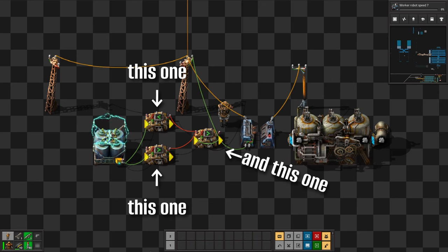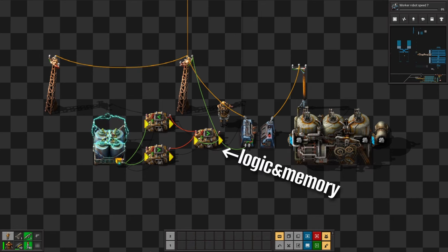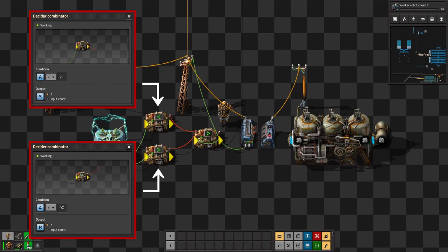These three combinators are needed to form an actual latch, where the two combinators on the left act as suppliers for the set and reset input signals, and the right combinator represents our logic and memory. Based on my scenario, I want a set signal to activate when the charge level — here represented through signal channel A — drops under a value of 20. On the other side, a reset signal should be sent out when this charge level goes over a value of 90.